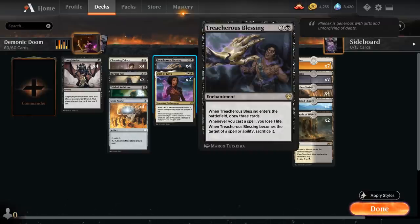Treacherous Blessing is a three-mana enchantment that when it enters the battlefield lets us draw three cards, but the drawback is that whenever we cast a spell we lose one life, and when it becomes the target of a spell or ability we have to sacrifice it. However, that doesn't include Yorion's ability since it doesn't target the Blessing, so we can flicker it with Yorion to draw three cards again — making it a powerful card draw engine alongside Demonic Pact.